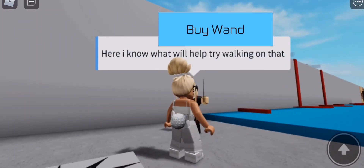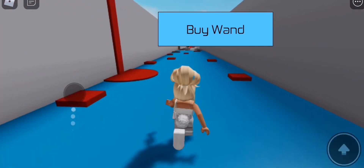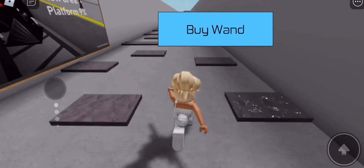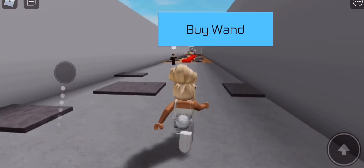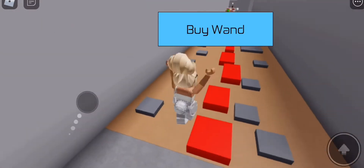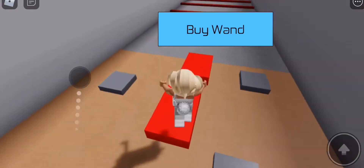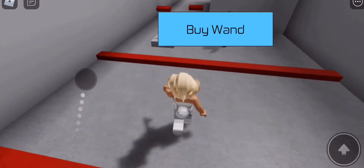Here I know how to try walking on that. I guess it was all lava or something, so now he put some water or force field. What are these things? I have no idea. Only jump on the red blocks, okay. I wonder how long this is. Hopefully it's not too long, because I don't want to make this video too long.